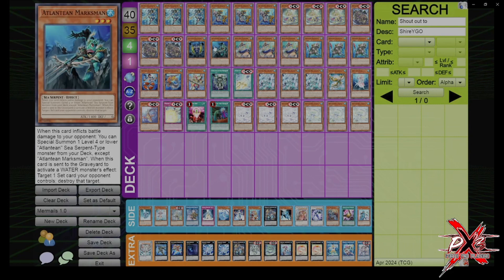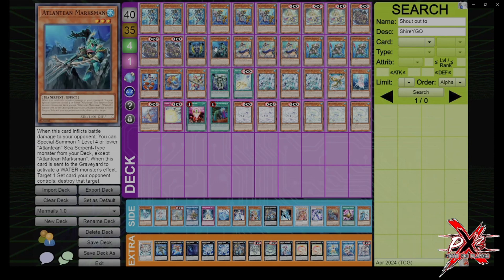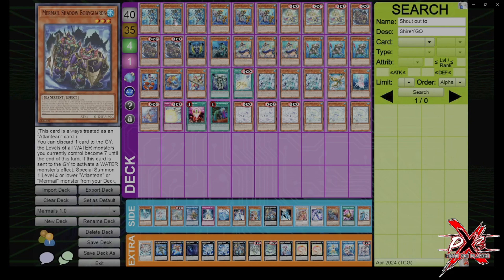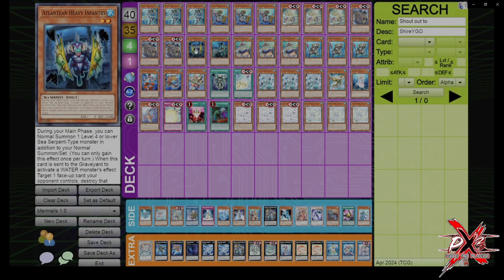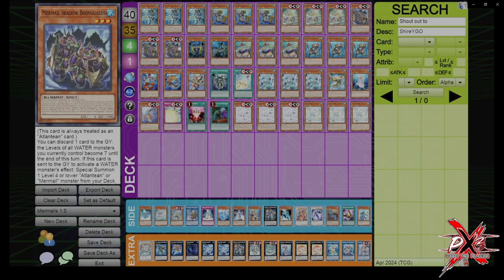Next we have one Infantry and one Marksman. Infantry is probably the only one you need, probably at one. You can move around with ratios; I like one-one, but I don't see a problem with cutting Marksman because it has to target a set card and pop it. Infantry lets you additionally normal summon a Sea Serpent, so you can additional normal summon Bodyguards or Neptubus. But if it's sent to the graveyard to activate a Water Monster's effect, you get to pop a face-up card. All the Atlantean cards are mandatory, so they will always be chain link one when they're sent.